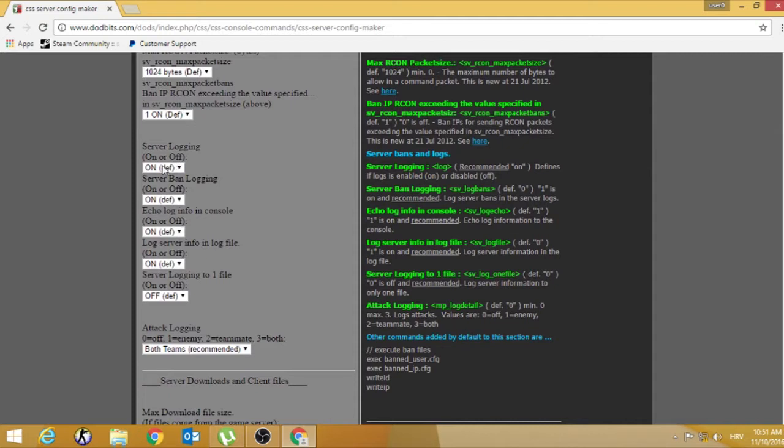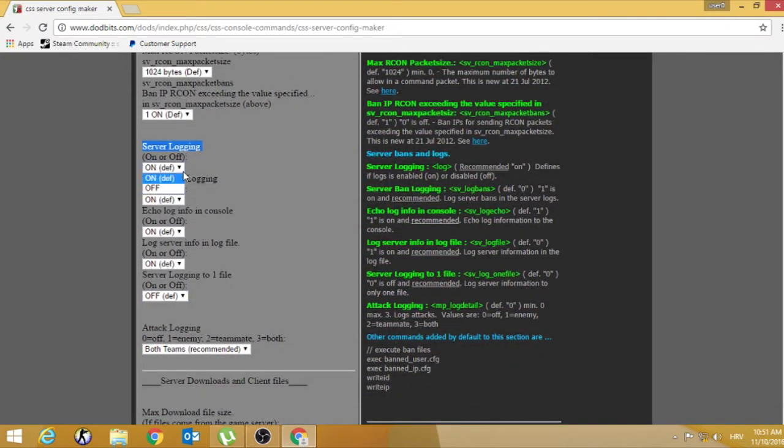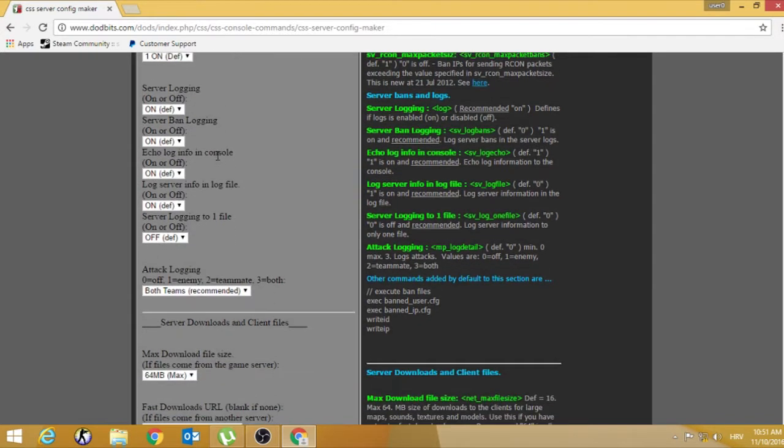Server login — this is very important to set on. Everything there, only skip the last one. Because when you ban some players, it can be logged and you can unban them, because you can find their Steam ID. Other is server login — there is a log if your server is hacked. This will automatically log players who try to attack your server and many other things.